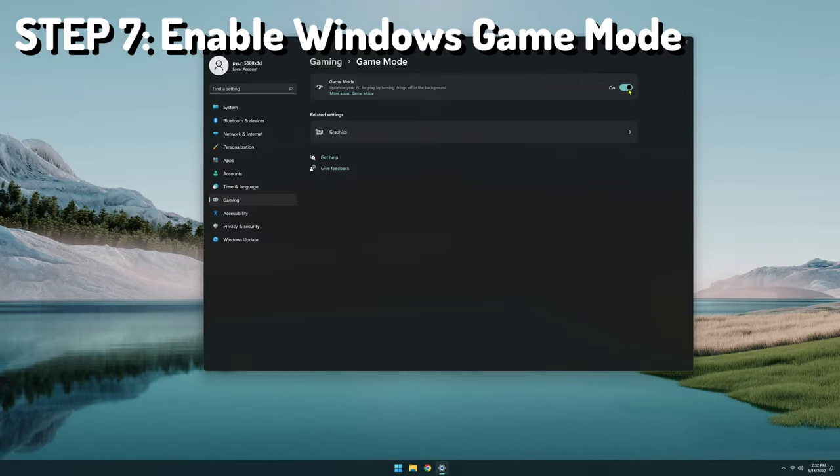Step eight in my process is enabling Windows hardware accelerated graphics scheduling. If you just start typing 'graphics', it will pop up with Windows graphics settings. Go to 'Change default graphics settings' and there's an option called hardware accelerated GPU schedule. It's supposed to reduce latency and improve performance. In my testing of it on and off, I've seen improvement with it on. It's another one of those things, kind of like Windows game mode, where results might vary depending on your hardware setup, so I encourage you to try and test it on your own.